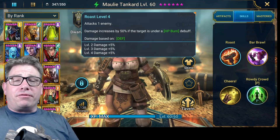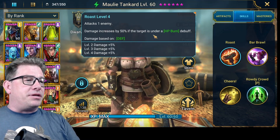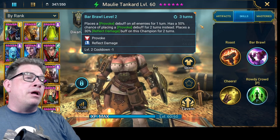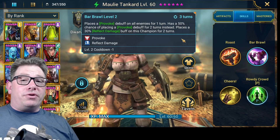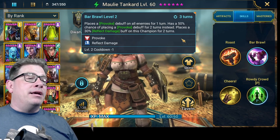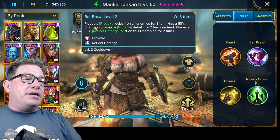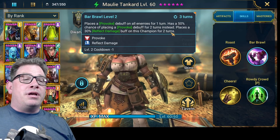Her A1 isn't critical — damage increased by 50 percent if targets are under an HP Burn debuff. It places a Provoke debuff on all enemies for one turn and has a 50 percent chance of placing Provoke for two turns instead. That's huge — two entire turns that you've locked out that champion. It also places a 30 percent Reflect Damage buff on this champion for two turns, so while your turn meter is getting boosted, they're actually taking damage.